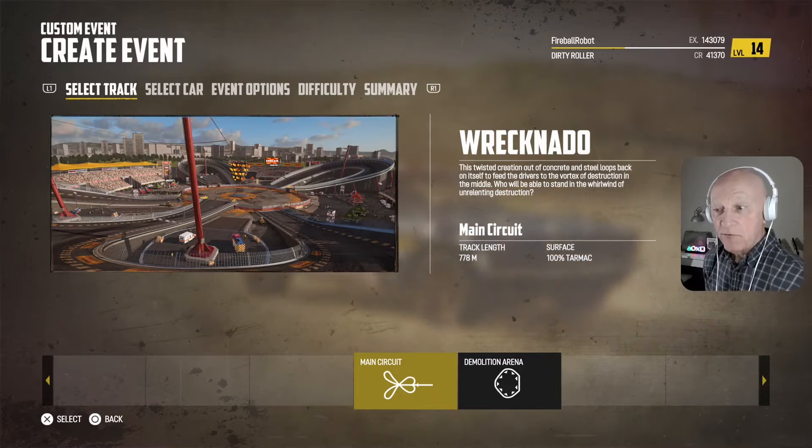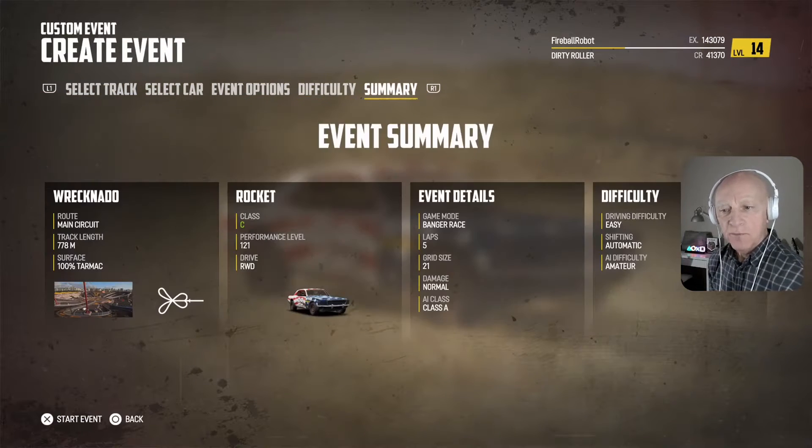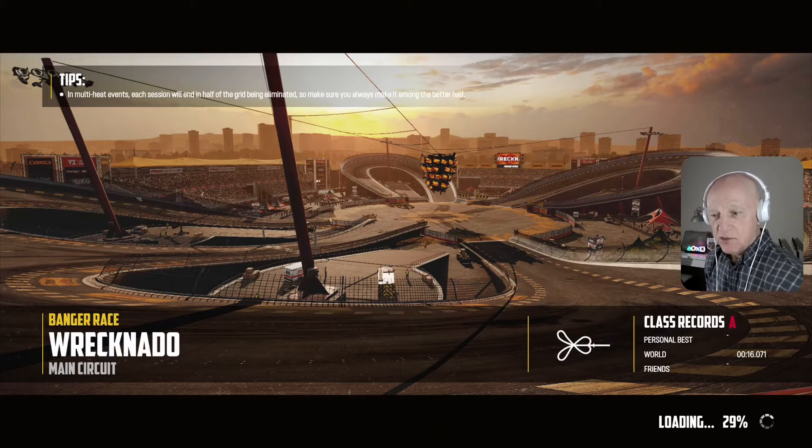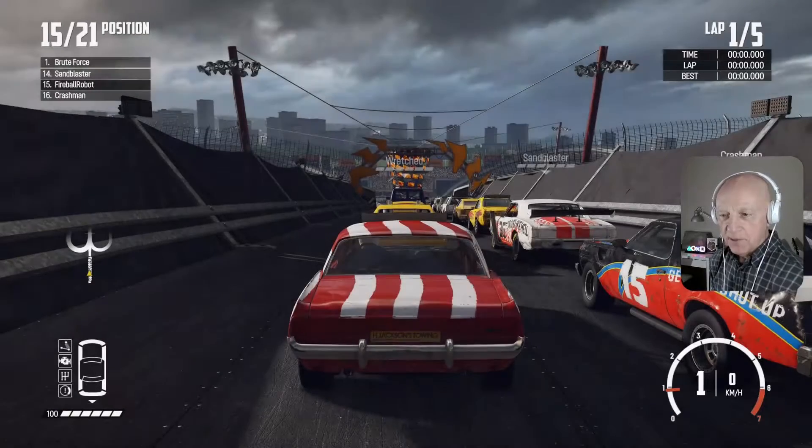Hi Wreckfest people, we're going to play Wreck Nardo, which is a course I picked because it's a cloverleaf and there's so many crossovers in it — more than I've ever raced before. You can see what it looks like from a distance: it looks chaotic. I've got 20 opponents so there should be plenty of crossing over going on in that middle bit. Let's race!